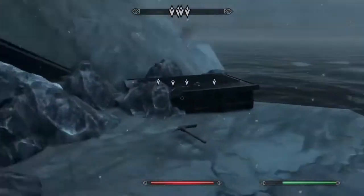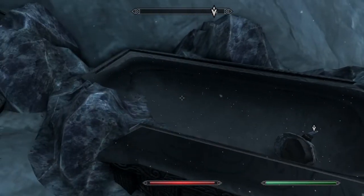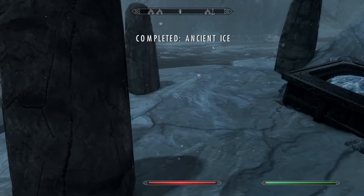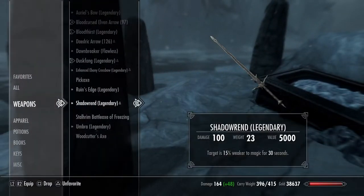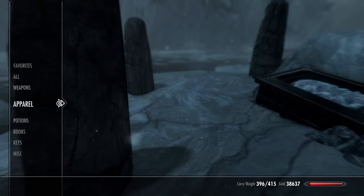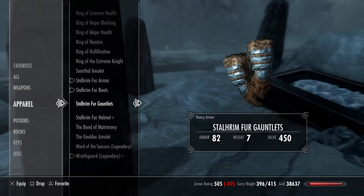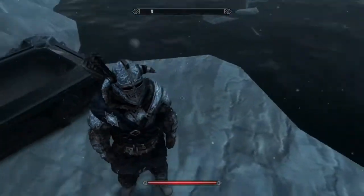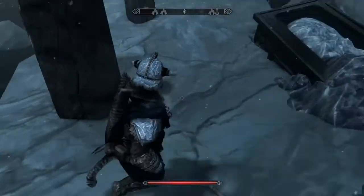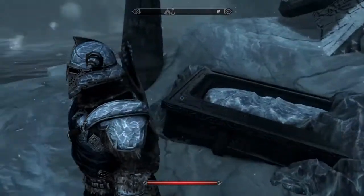There's a deposit there that you can interact with, and you just collect the armor and you're done. It should then appear in your forges if you want to craft it. If you want to see what it looks like — here you go, it's not enchanted — that's what it looks like, the alternative version of Stalhrim armor.